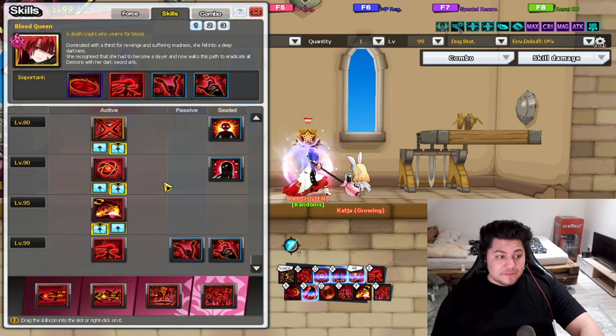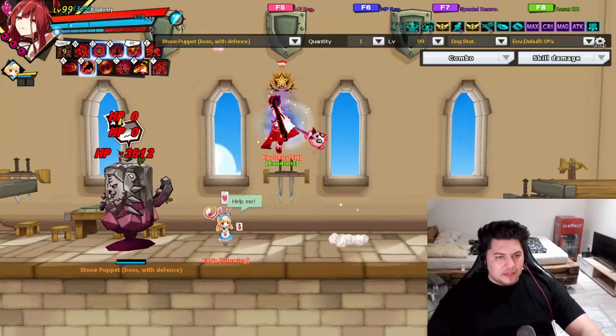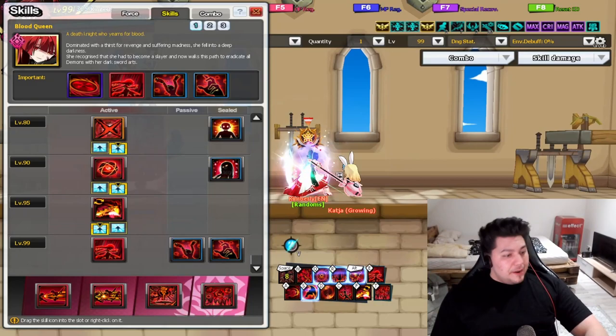The last passive is Thirst — more of a PVP-oriented passive. You get more movement speed while bleeding opponents are nearby. That's about it for Thirst. So we've now covered every passive — it's time for the important things.